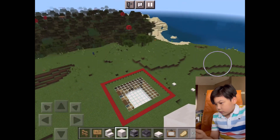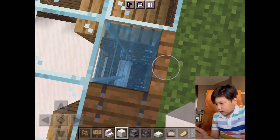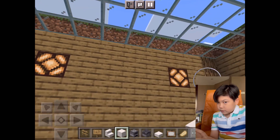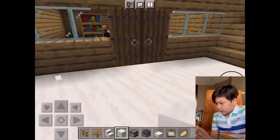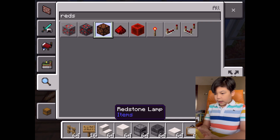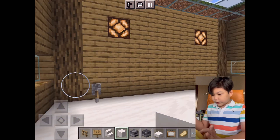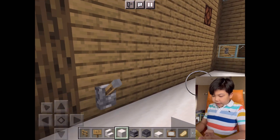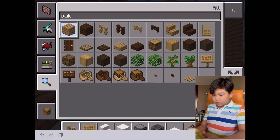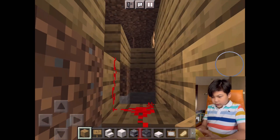If you're wondering how to make those redstone lamp setups at the entrance, you just need a lever and a redstone lamp. Place the lever and then connect redstone in the back to connect to each of the lamps. If the signal doesn't reach, use a repeater so the energy stays on and connects to all the lamps.